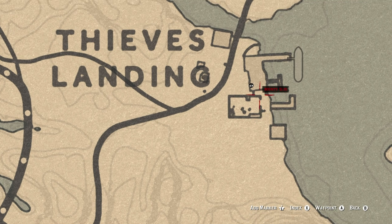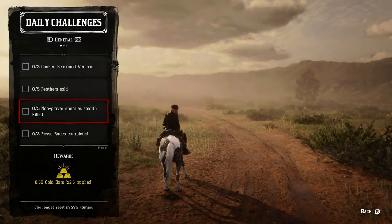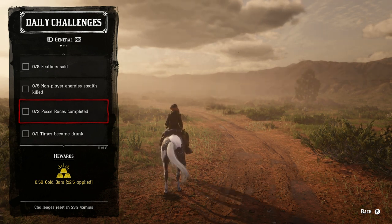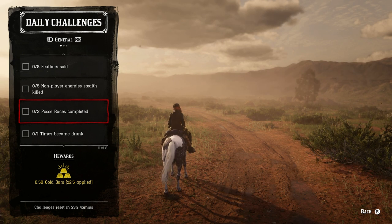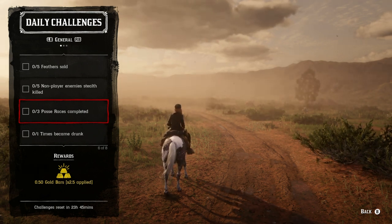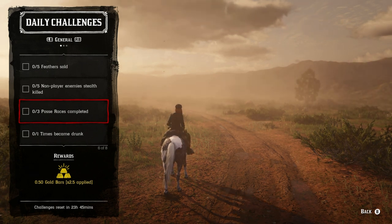For three posse races completed, you just have to be in a posse, mark somewhere on the map, start a race, and run to that location. You don't get anything for actually winning, but you'll get the gold once you complete the three races. They can be done back to back and will take anywhere from 10 to 15 minutes total, so fit them in during your normal daily activities.